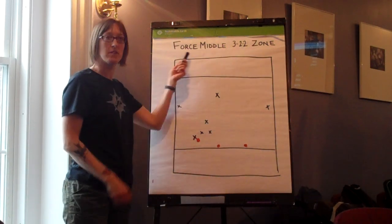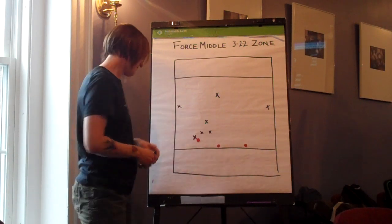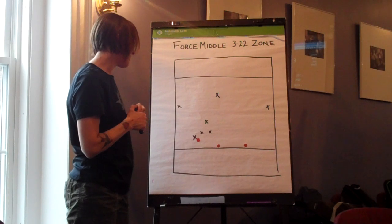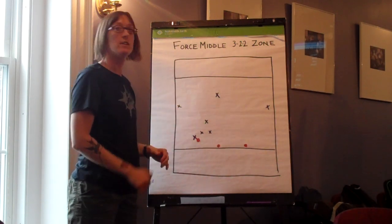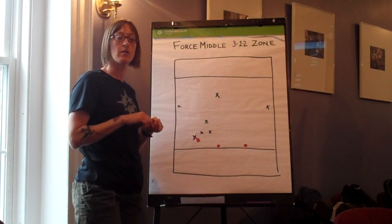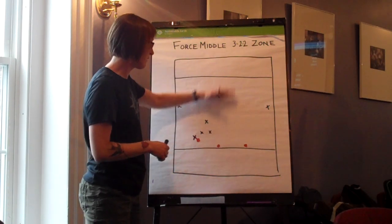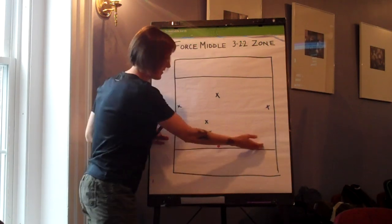I'm going to be explaining forced middle 3-2-2 zones, known as the traditional zone. What it's really good at doing is stopping a consecutive roll down the field in really strong windy conditions, or if you know that you're playing a team that has not very strong throwers, it's very effective. The idea is to not allow consecutive throws down the field, but what you are allowing is the lateral motion on this side.